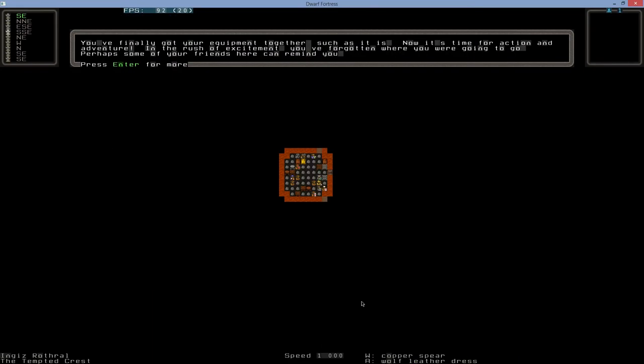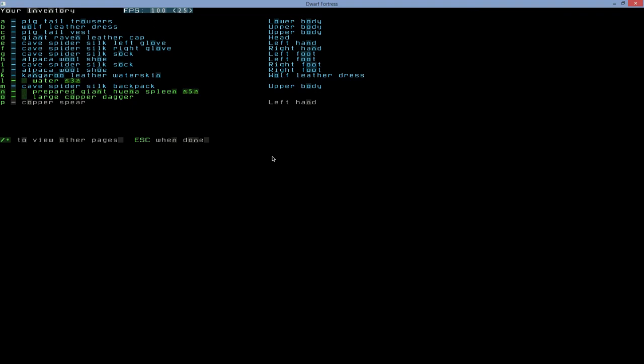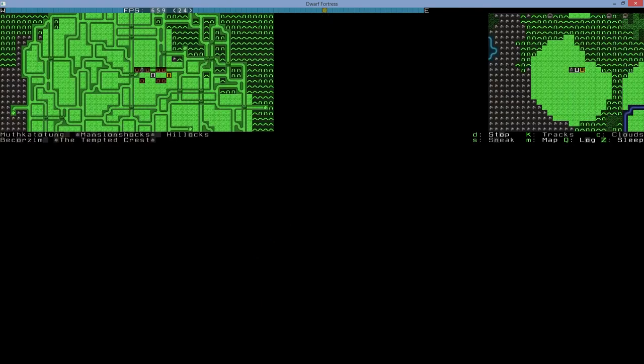When you start, you'll usually have a copper spear and a large copper dagger. Sometimes you'll have a shield and sometimes you won't, so you want to obtain one at a reasonable rate. Now press M, capital T, then M to open the map — we're going to look for places to train.